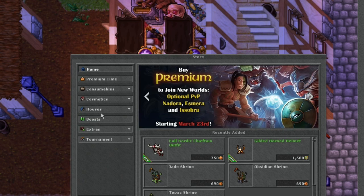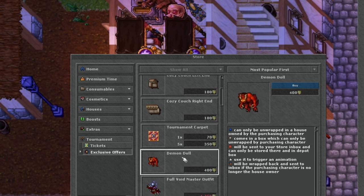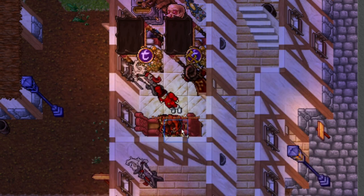What did I even read? Let's just double check. It says "use it to trigger an animation" - I would more say that it's a text, not an animation. But here we go guys, I have just shown you the demon animation which you can buy for 400 tournament points. There you have it.